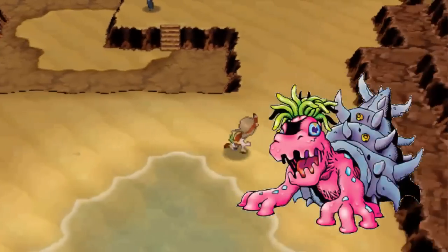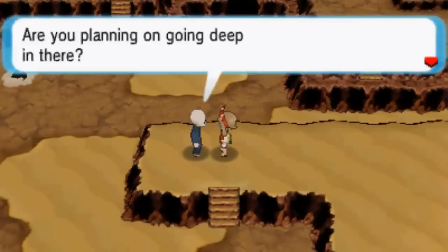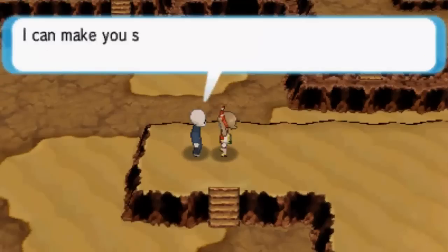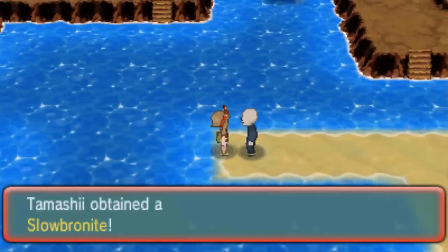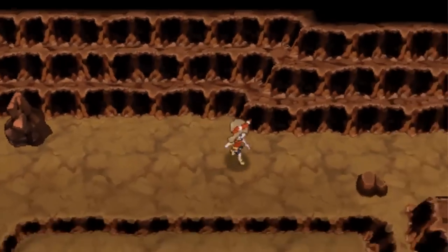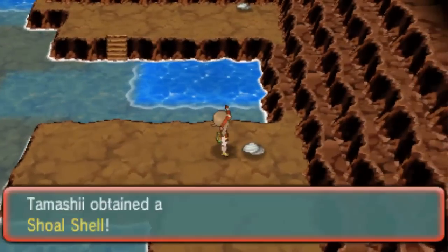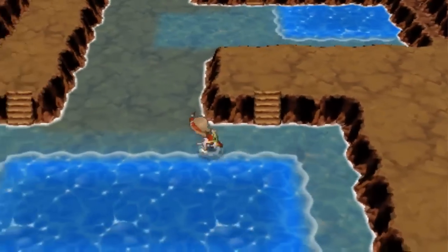Mega Shellmon's Digivice also requires a bit of work. Visit Shoal Cave, located north of Mossdeep City, and the man will request that you collect 4 Shoal Salts and 4 Shoal Shells. Collect them and he'll give you the Digivice. Shoal Salt can be found at Low Tide, which is from 3am to 8am or from 3pm to 8pm. Shoal Shells can be found at High Tide, from 9am to 2pm or from 9pm to 2am. So you'll need patience to collect them all.